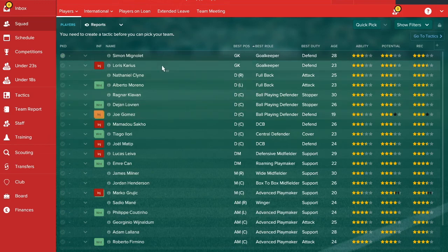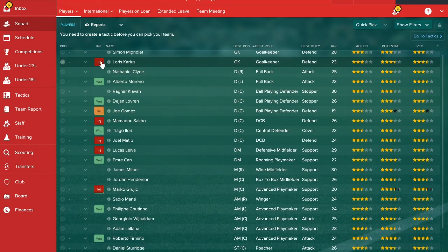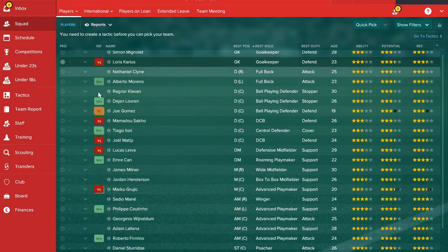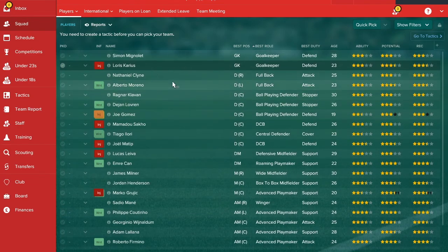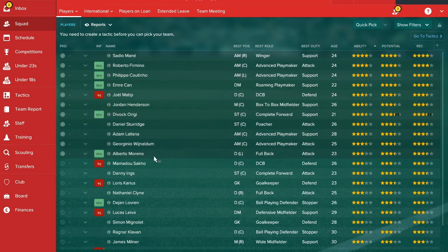Looking at the squad, you can see a number of injuries here. I don't think any of them are too bad — two to four weeks, four to two months, four to seven weeks — most should return before pre-season is done, so you shouldn't worry too much. As I always say, sort everyone out by ability, pick the first 11 according to ability, and then try to make a team out of them.